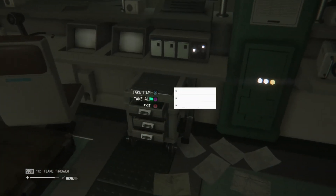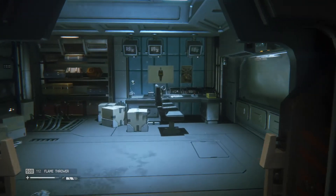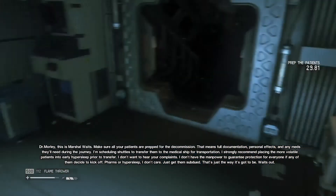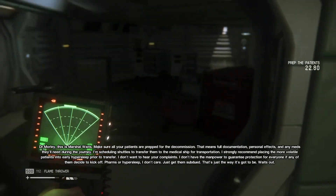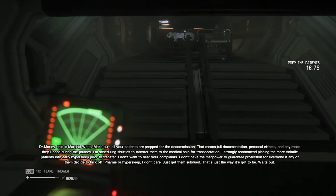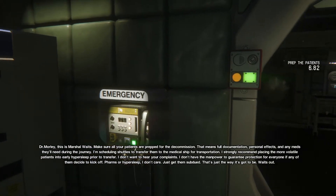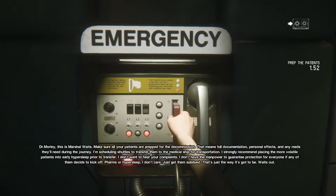Get some supplies here. And yes, if you use a debug checkpoint you can actually get Coolman killed by the alien — it's actually kind of interesting. Marshal Waits: make sure all your patients are prepped for the decommission. That means full documentation, personal effects, and any meds they'll need during the journey. I'm scheduling shuttles to transfer them to the medical ship. I strongly recommend placing the more volatile patients into early hypersleep prior to transfer. I don't want to hear your complaints — I don't have the manpower to guarantee protection for everyone if any of them decide to kick off. Waits out.